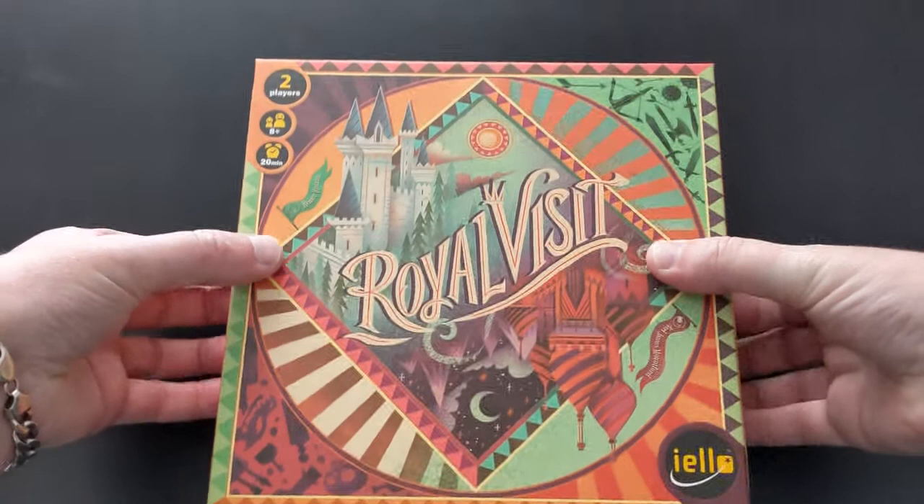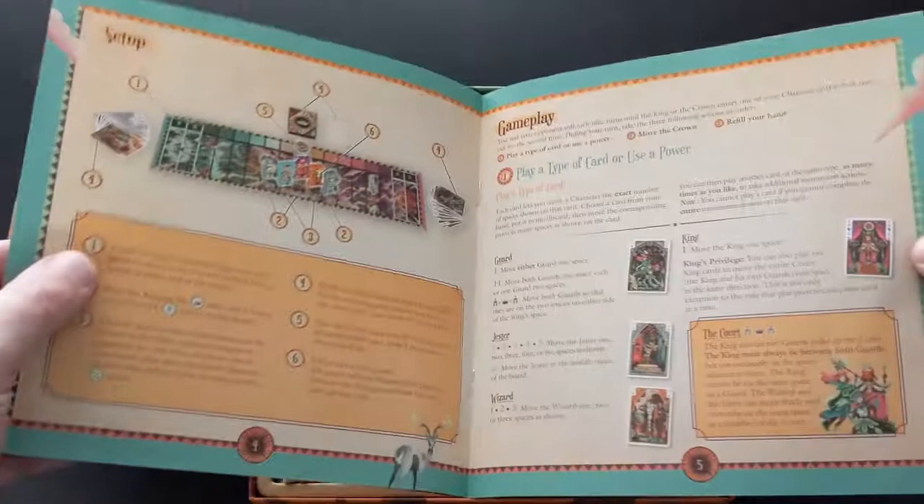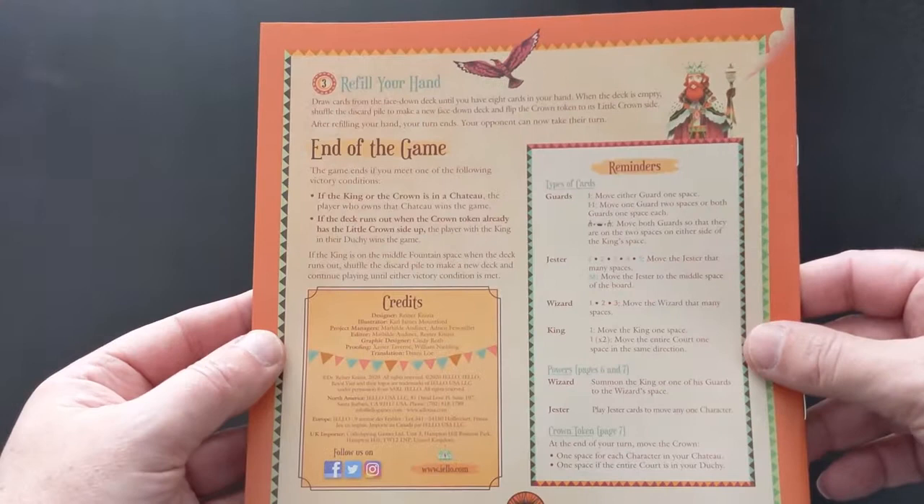So inside the box, the box cover is again on the rulebook. I flick through the rulebook quickly. I'm going to watch a how-to-play video because I'm much better with videos — I tend to always miss something when I scan through a manual. The reminder on the back is always nice to have a little shorthand there.